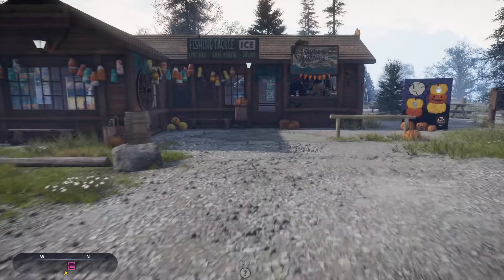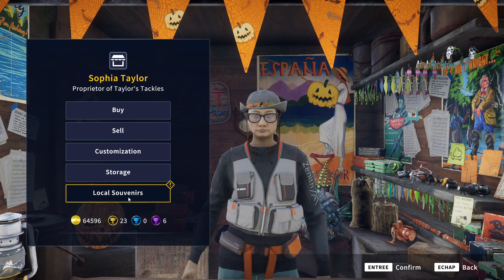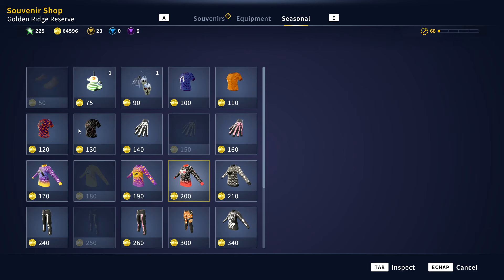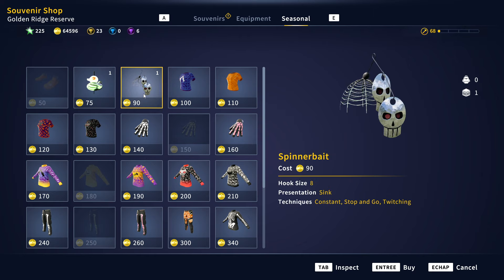So if you go to the shop, you can find the Halloween gear over here. You just need to go to local souvenirs, and then you see here seasonal. You guys will see there is a lot of them. You can see here the boots, here you got the bobber — it's a duck — and here you got the spinner bait.